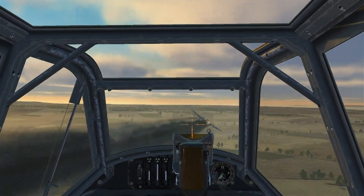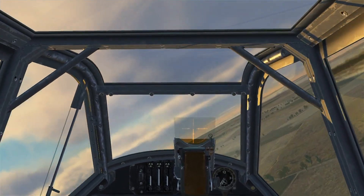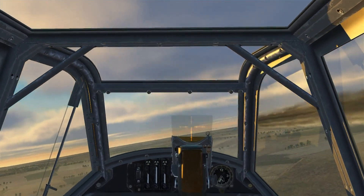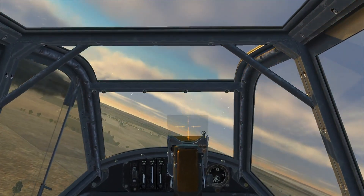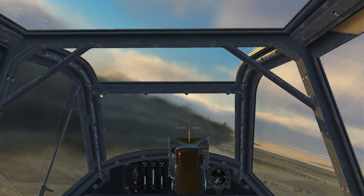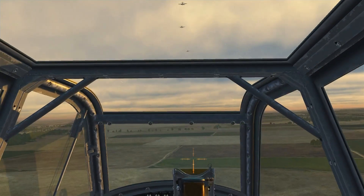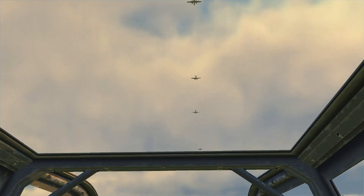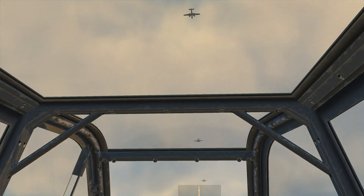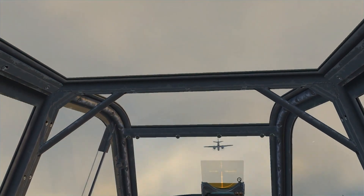I see no risk to me at this point. Another method to approach an unsuspecting bomber is to be right underneath him and climb almost vertically to intercept. This again keeps you away from the 30 cal arc of fire, or at least makes you a much more difficult target. Don't forget to check forward on the stick at the top of the arc and open fire a little early.